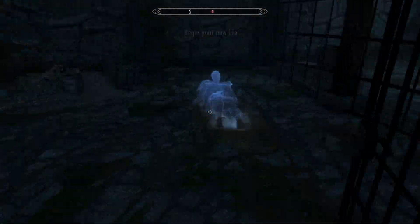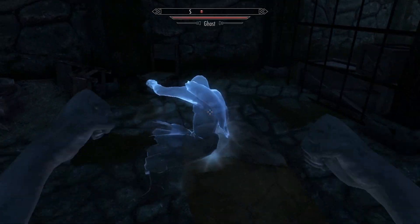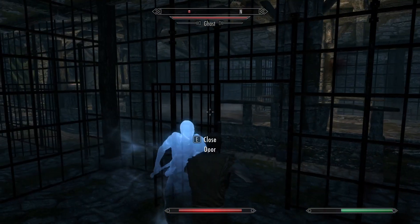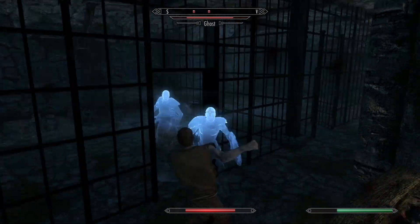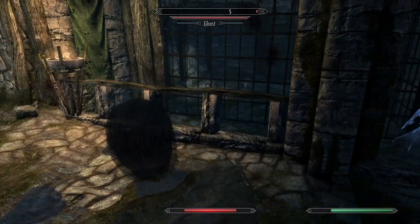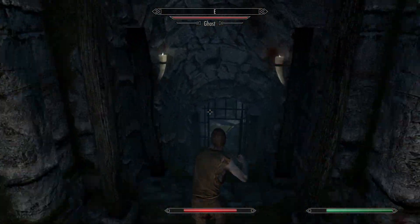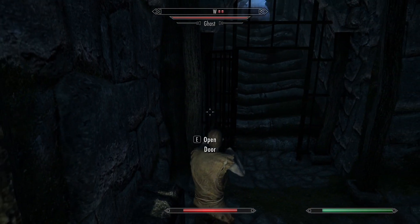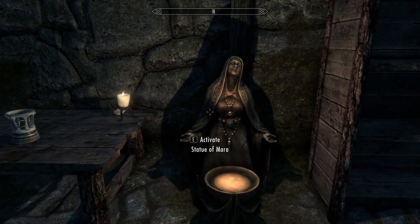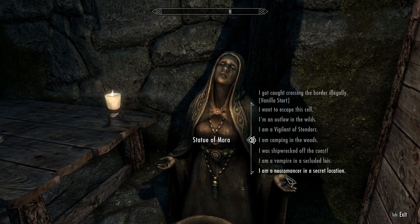Yeah, again self-explanatory. Is this an enemy right here? It's a ghost. How do I grab that dagger? Oh no, I'm getting jumped! I didn't know this was gonna happen - I was not ready for this. Put me back in the cell! Oh my god. So a lot of variety here - that's one of the best things about this mod. There's so many different options that it really keeps it fresh in terms of just starting the game off a little differently.